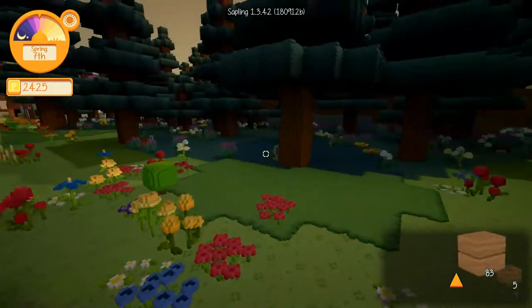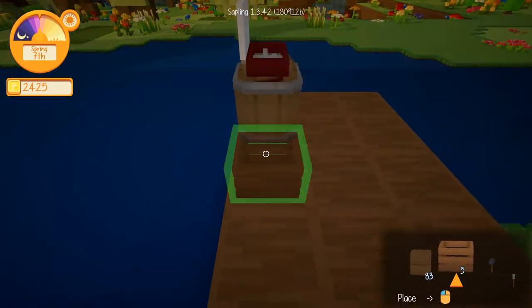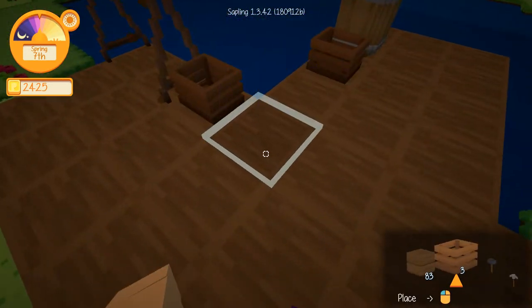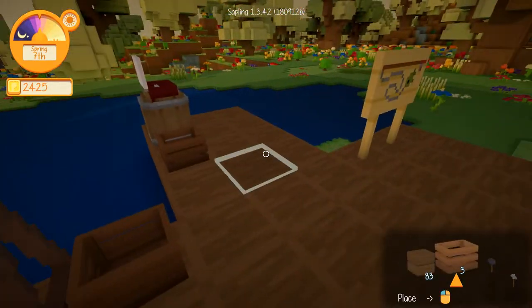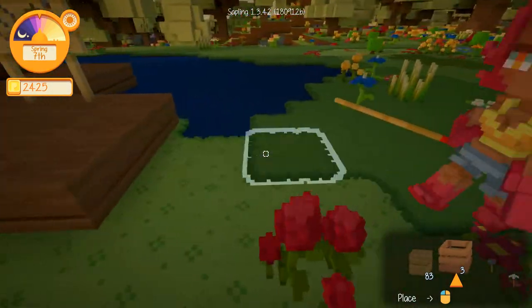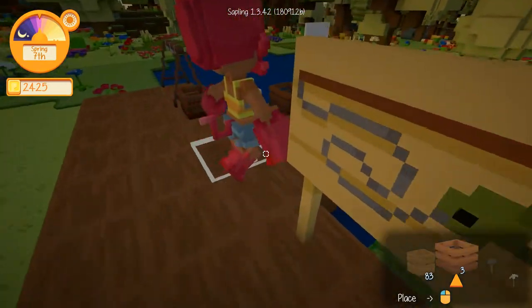Let's talk to her real quick — she should be so excited she'll want to give us stuff. Let's put a few crates around to give it the decor aspect — like, look, there's fish and whatever else needs to be here. Hey, there she is. Let's see where she goes immediately, because last time I built one for her she went right into the water.